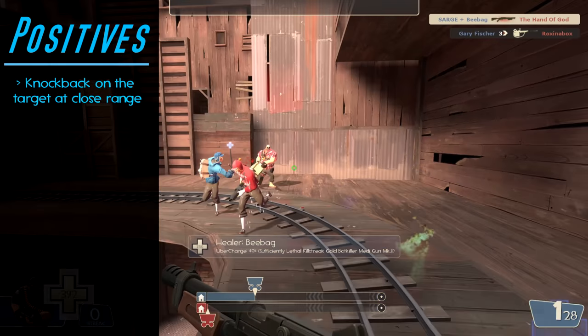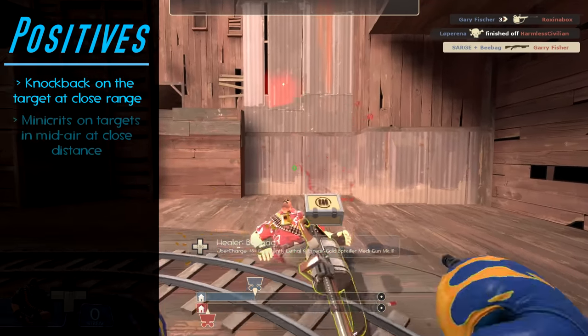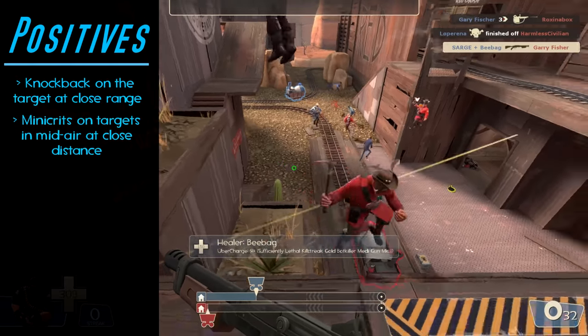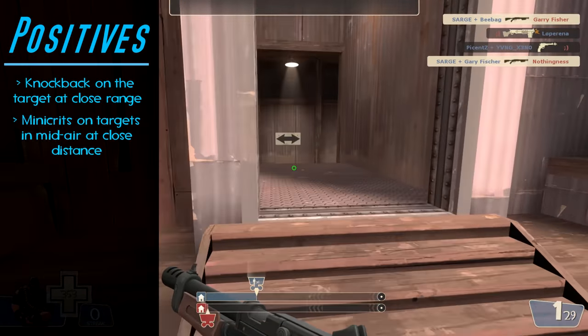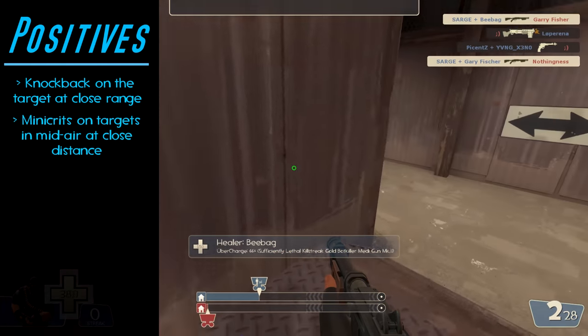To make matters even better, the second stat of the Little Buddy is that any shot landed on a target that is midair counts as a mini crit. So essentially most times you land your first close range shot with this weapon, you're easily going to be able to follow it up with a second devastating mini crit.